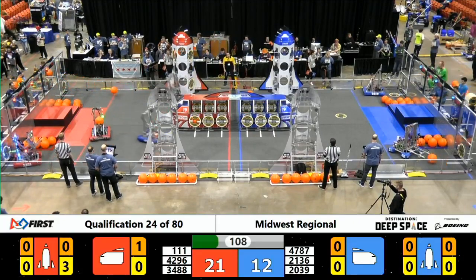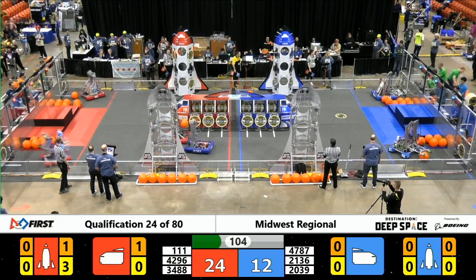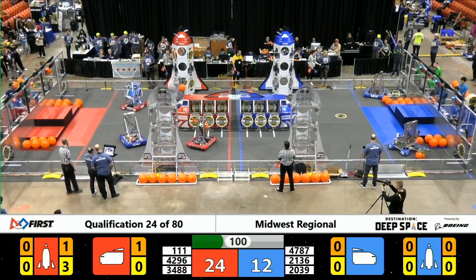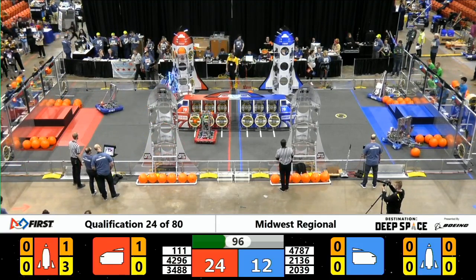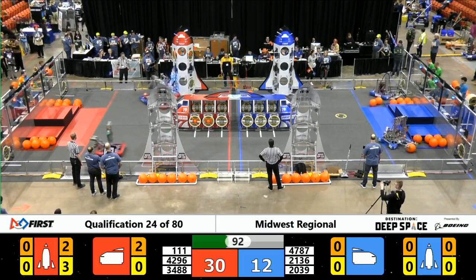As 111 deposits a piece of cargo into their top shuttle cargo hold. Meanwhile, over on the Blue Alliance, six cargo hatches for their cargo ship — still awaiting delivery of precious cargo material.